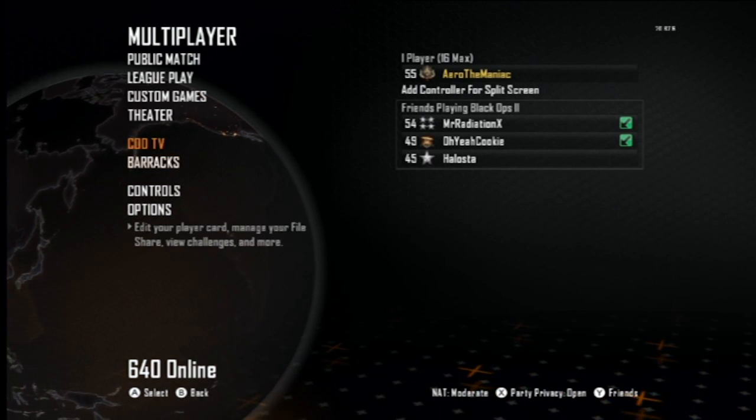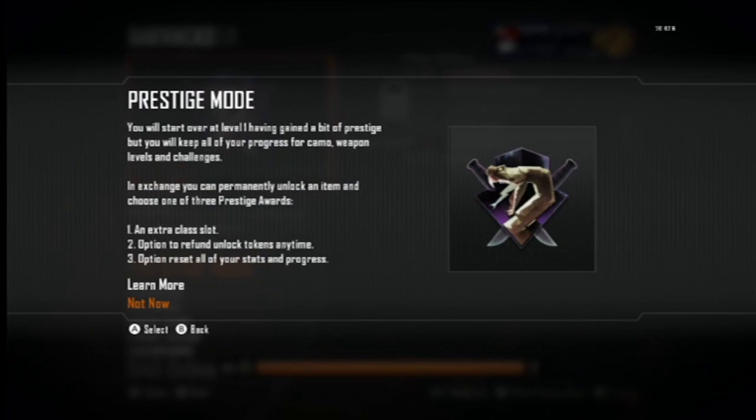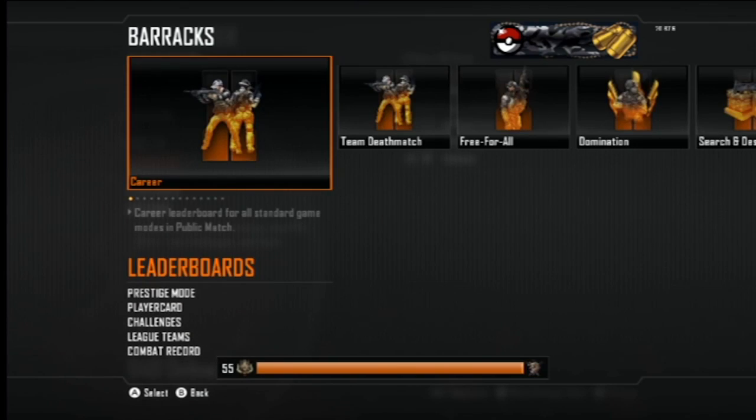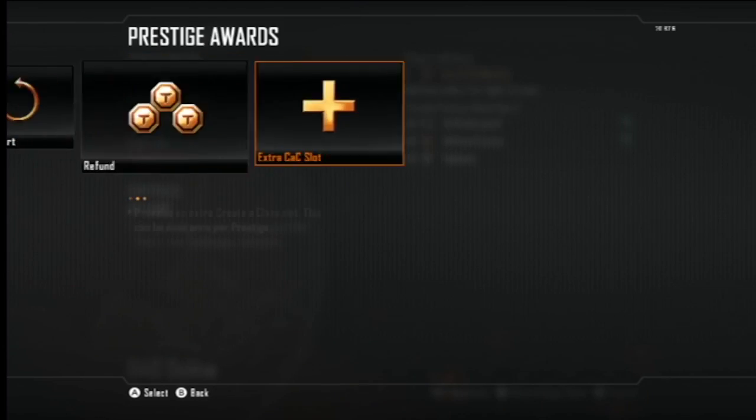I'm going to be going to 5th Prestige in this video, and we're going to Prestige mode. As you can see, it's like a little snake with two swords kind of thing, reminds me of I don't know, Aladdin or some shit like that.